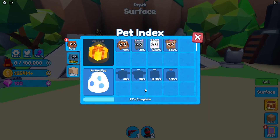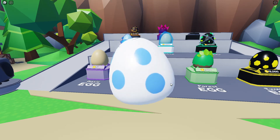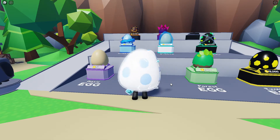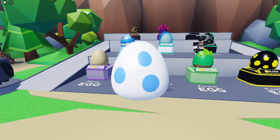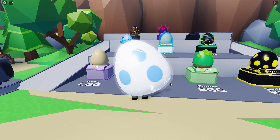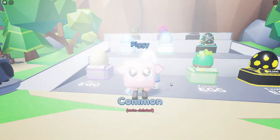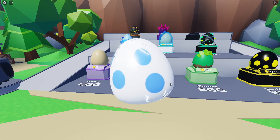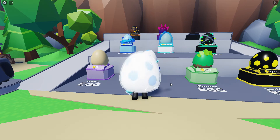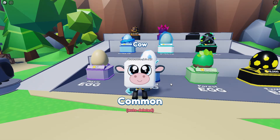Next is the spotted egg — I have not opened this egg at all, so it's gonna be my first time getting any of these pets. We already got the unique on our first one — the chicken! We got the cow. We're getting a lot of uniques, which is about a 12% chance. We got the piggy. We still need the 8.5% rare. When the egg hatches and you see cracks — if it's red, that means we hatched the rare, but if it's white/grayish we're only getting commons or uniques.